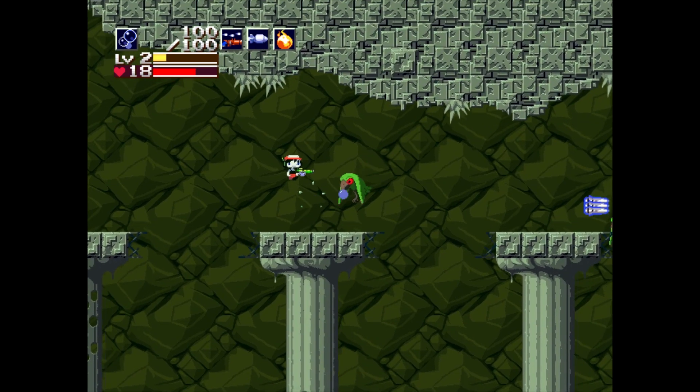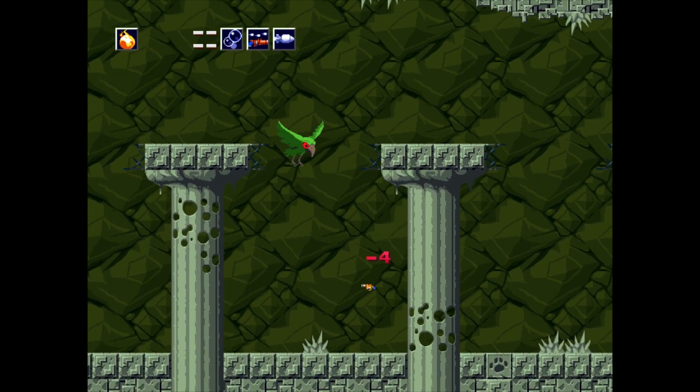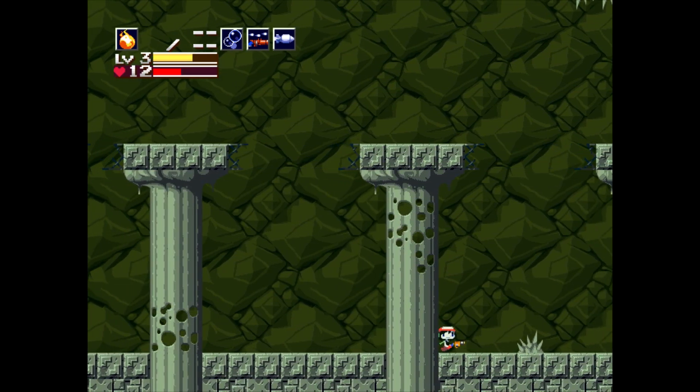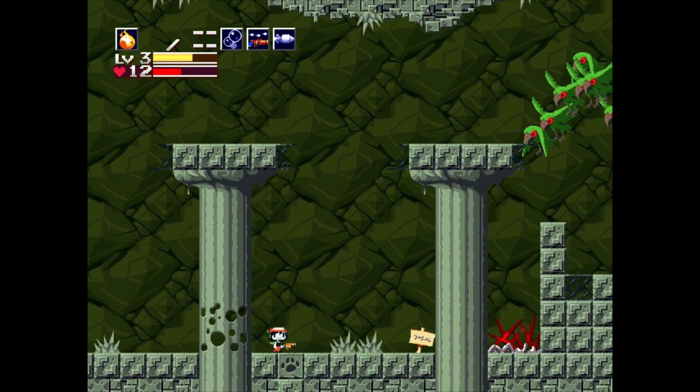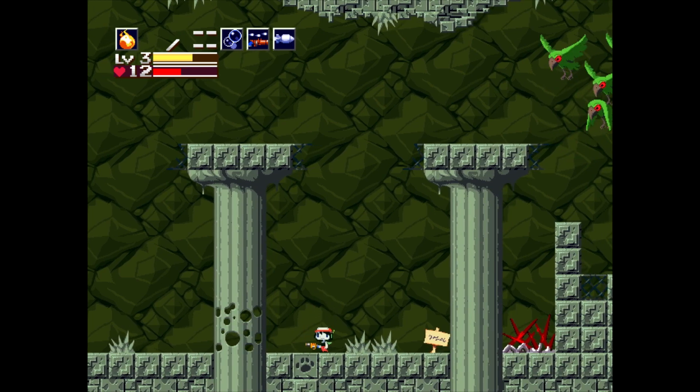Let's see if I can keep killing these guys. I can't quite reach that health but I can get that one. What do I do from here? These stinking birds! Well, let's go back — am I dead? No, I'm not dead. I guess there's a secret path down here, or it's just one block missing.